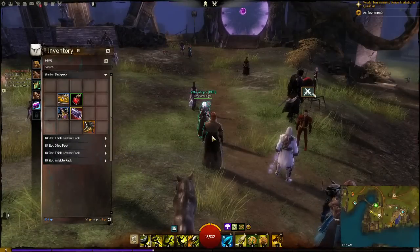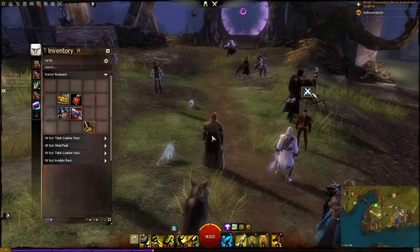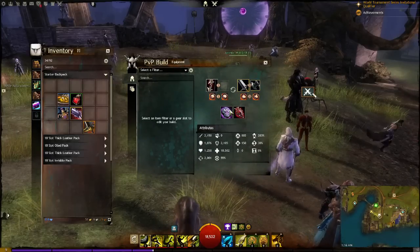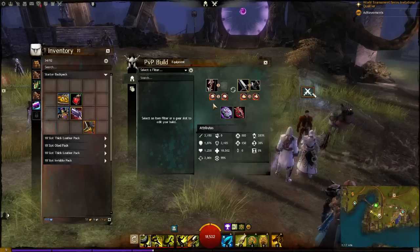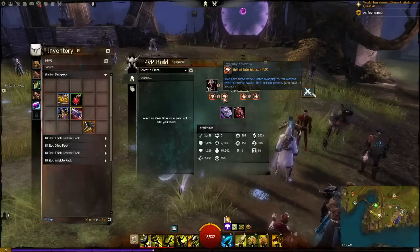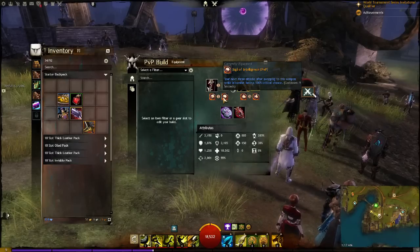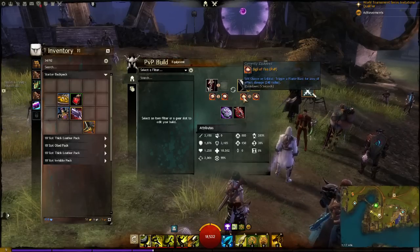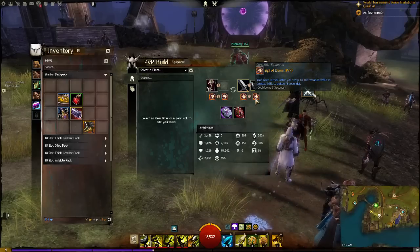With this setup, you just want to snipe people, contest points, keep people away from objectives, quickly burst in applying conditions, then get out of there. The sigils and rune stay the same — Rune of Ranger, Zerker amulet. On the bow, I have Sigil of Earth which applies bleeds, and Sigil of Intelligence, which allows you to instantly get 100% critical chance on your next three hits from the bow — that's going to apply bleeds right away. On the sword, we have Sigil of Fire for an AoE fire burst in close range, and Sigil of Doom so that once you apply poison, they have reduced healing.